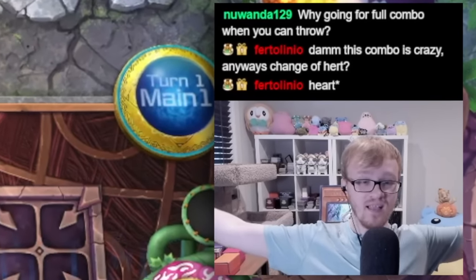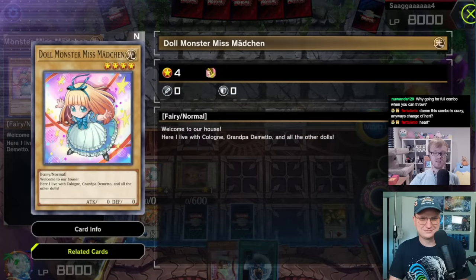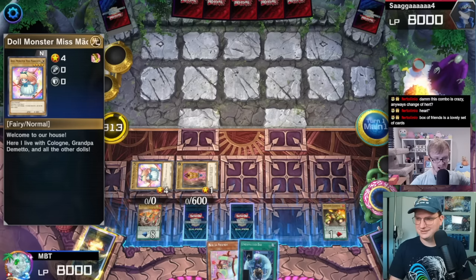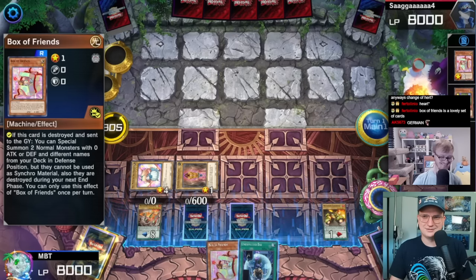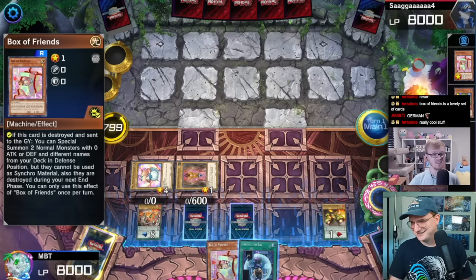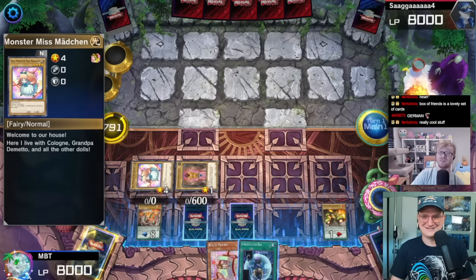Welcome to our house! Here I live with... Wait, this isn't a person? Dollmonster — what is this archetype? She's a doll. Oh, because it's the... She's a friend that's in the box. These are cards that are in the box. So when do you think we're going to get that robot and that dragon? I finished it! Here I live with Cologne, Grandpa D'Amito, and all the other dolls. That was good!